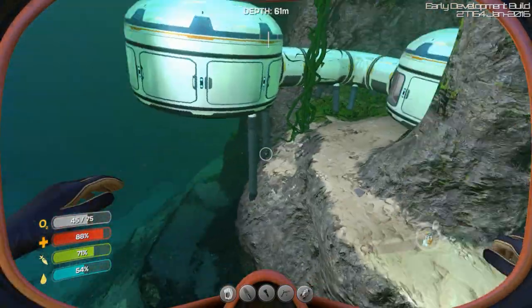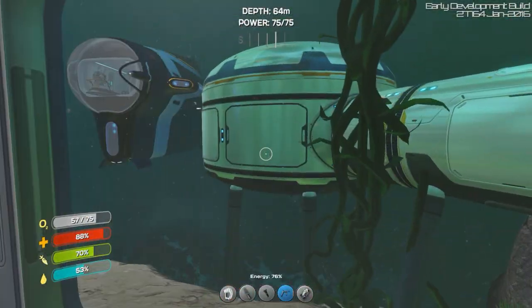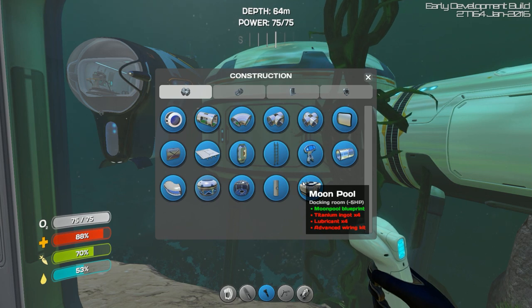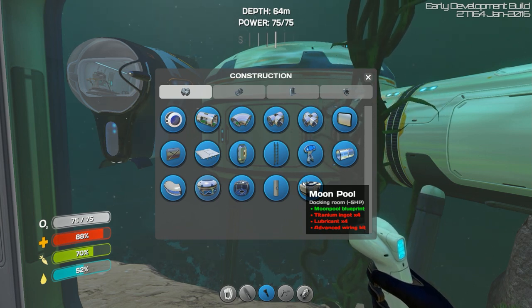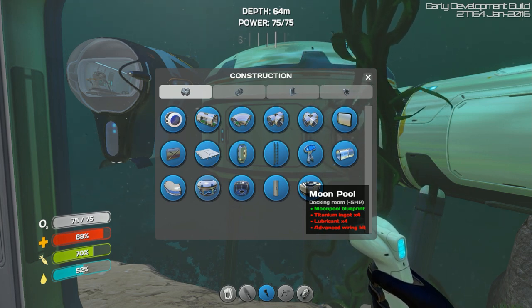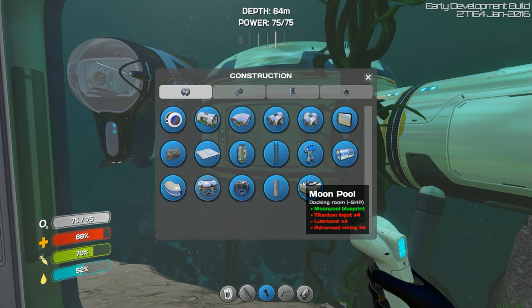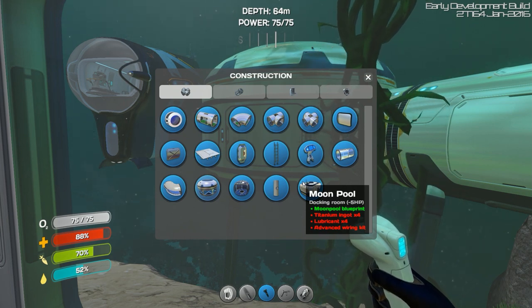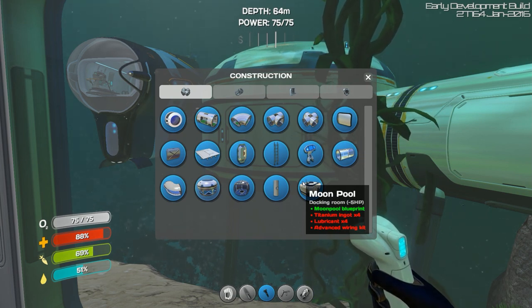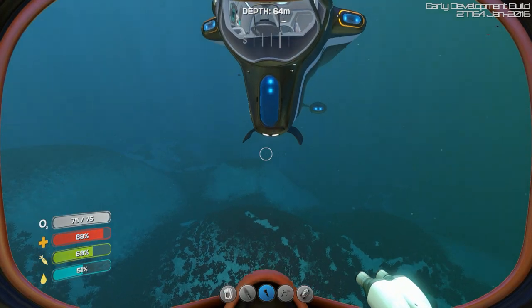I've been using Prometheus to keep our Seamoth charged for now, but this episode we're finally going to accomplish our new addition. I went ahead and found the moon pool fragments — it didn't take too long. All I had to do was build a compass so I knew which way was south, because I've never gone that way before. The moon pool is essentially the official docking pad for our craft. We need four titanium fragments, four lubricant, and an advanced wiring kit.